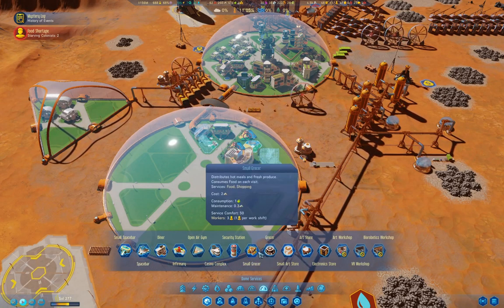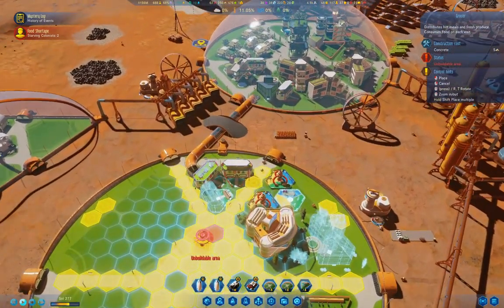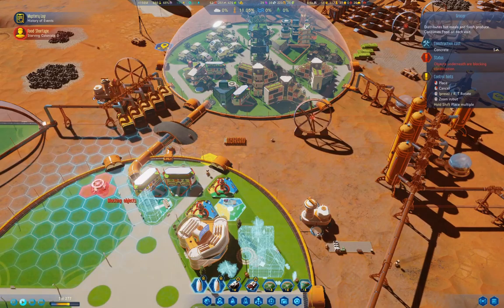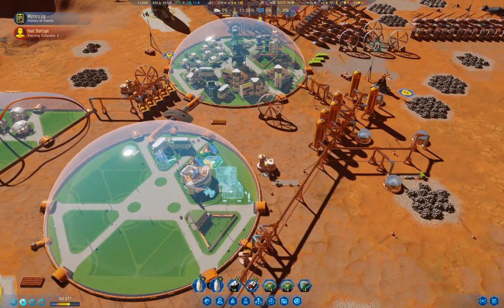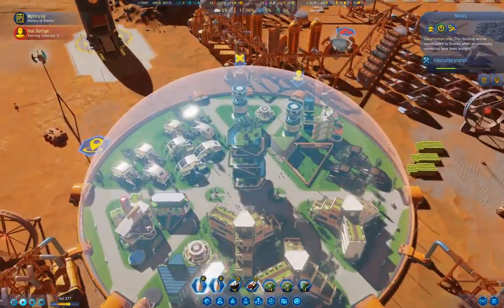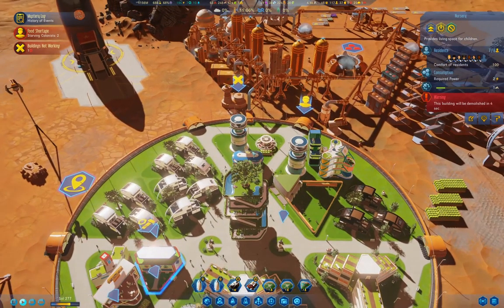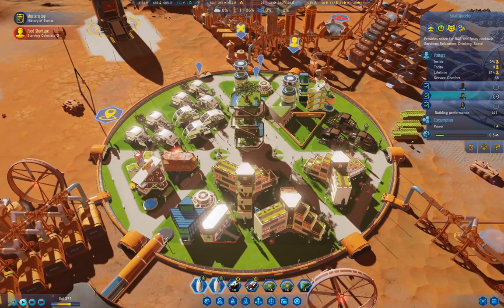I'm going to need to put in at least some sort of an amenity here - dome services. I think if we put in a grocer, that might not be a bad idea either. We'll put a grocer in as well, so that will get some stuff operating.